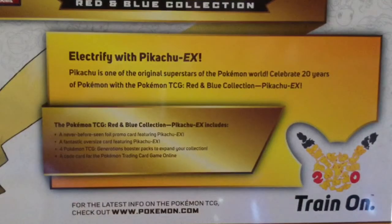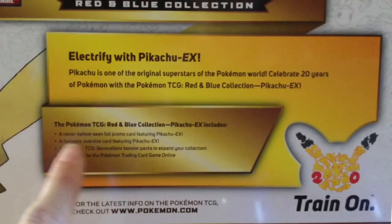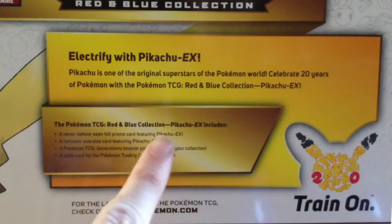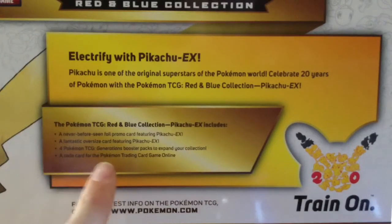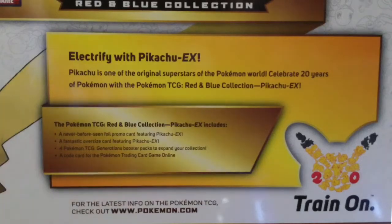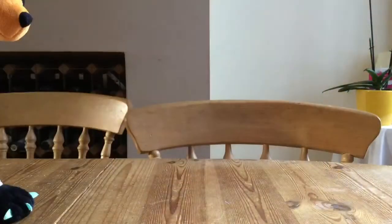Let's have a look at the back — there's a picture of Pikachu, pretty cool. Pikachu is one of the original superstars of the Pokemon world. To celebrate 20 years of Pokemon with the Pokemon TCG Red and Blue Collection, Pikachu EX. It contains a never-before-seen full promo card featuring Pikachu EX, a fantastic oversized card featuring Pikachu EX, four Pokemon TCG Generations booster packs, and a code card for the Pokemon Trading Card Game Online.